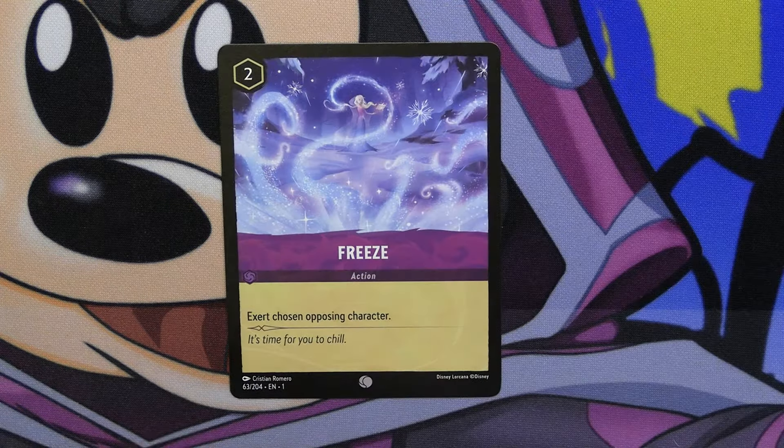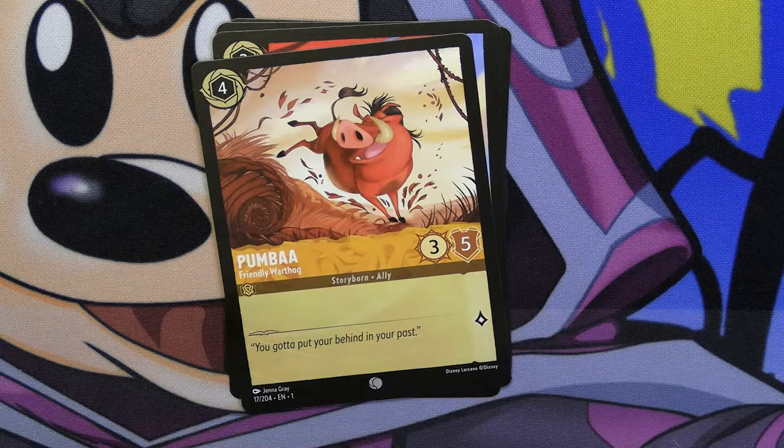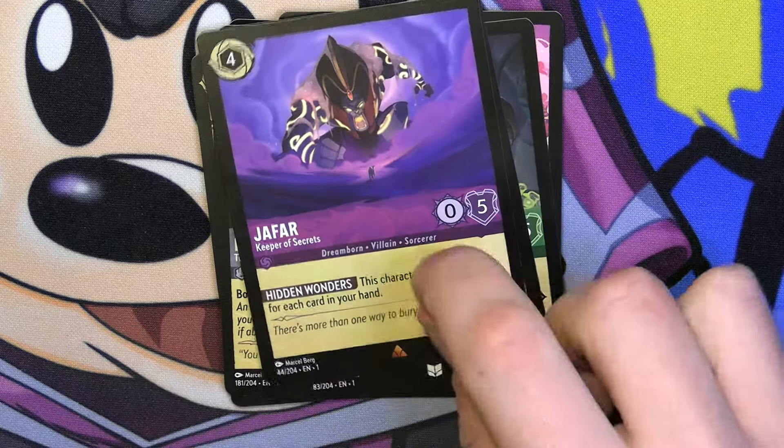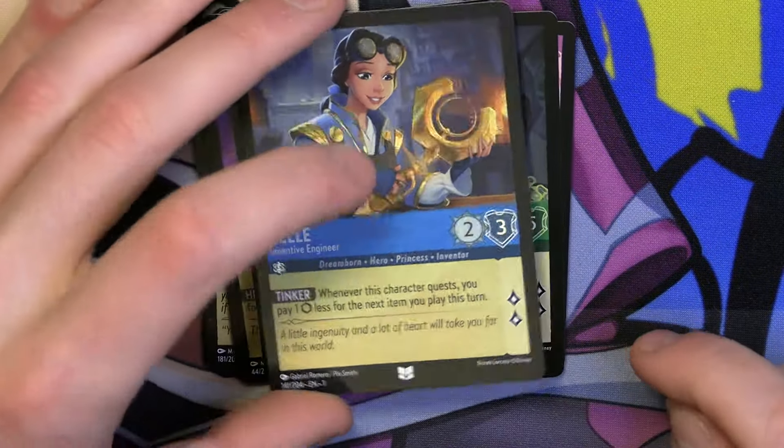We got Freeze once more, Stolen Scimitar, Develop Your Brain, Abu, Spuma, Hercules, Olaf, Jumba, One Jump Ahead, G-Far, Marshmallow, and then a holo Belle.